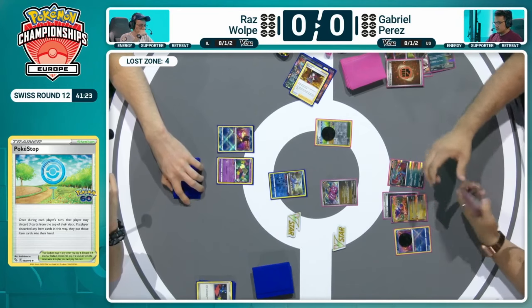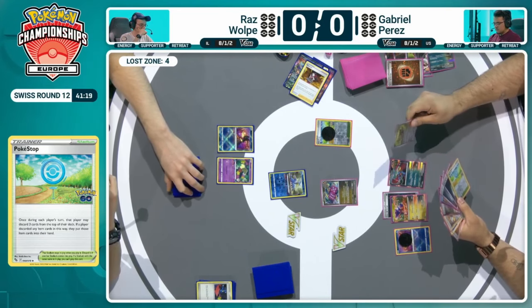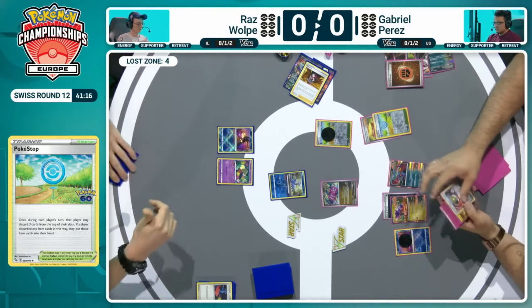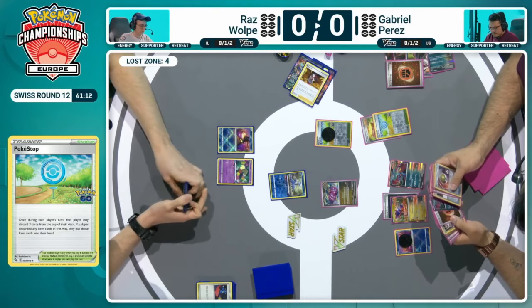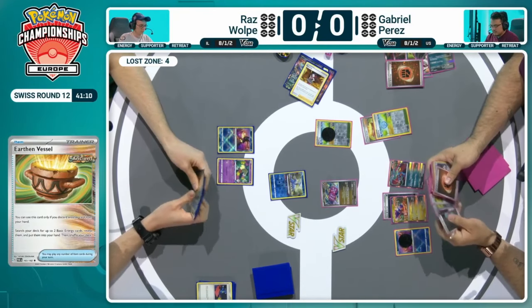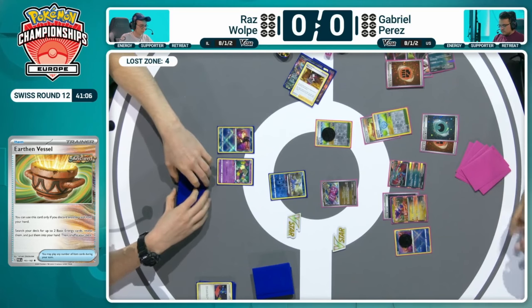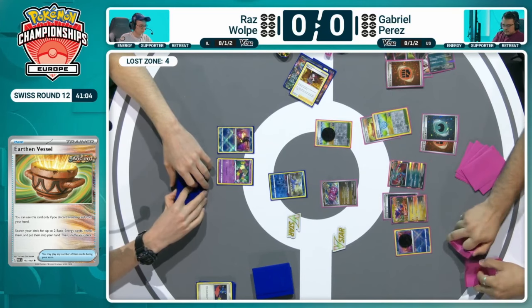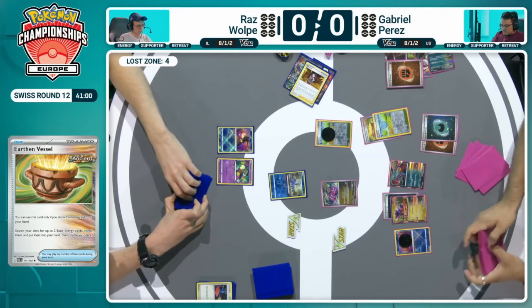Gabriel has to try and find a way to either allow it to get knocked out, so it activates the counter-catchers, or try and maybe find the one-off switch cart. The one-off switch cart is going to be key here, otherwise the Greninja can come into the active and start putting damage around whilst leaving that Slitherwing in the active spot. Maybe even a self-knockout here might be worth doing — you take one for one pretty much across most of Raz's side of the board.